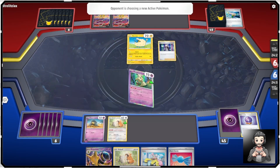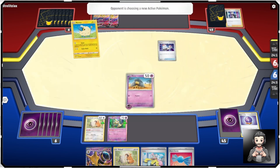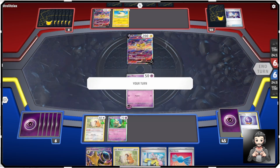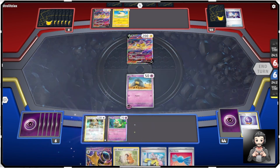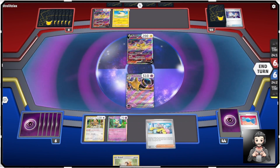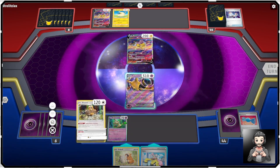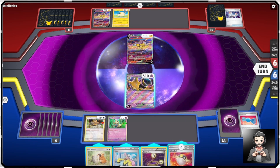Looks like he got another Raikou and is going to force out the Abra — why wouldn't you, that's the perfect target. He didn't take out the Abra though. There's our Bibarel — Bibarel's good. We'll Rare Candy up the Abra. I'm going to do Bibarel first. I am going to make some mistakes as I play. There's an Escape Rope — that's what we wanted.